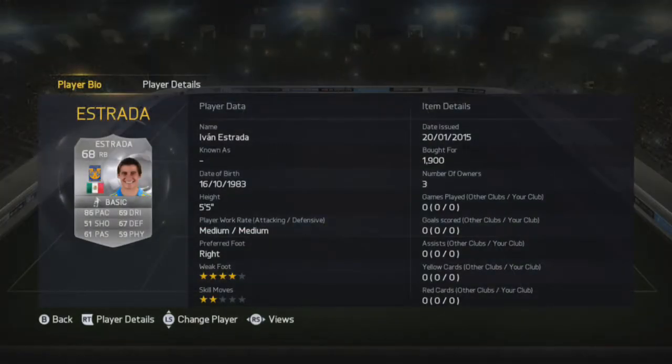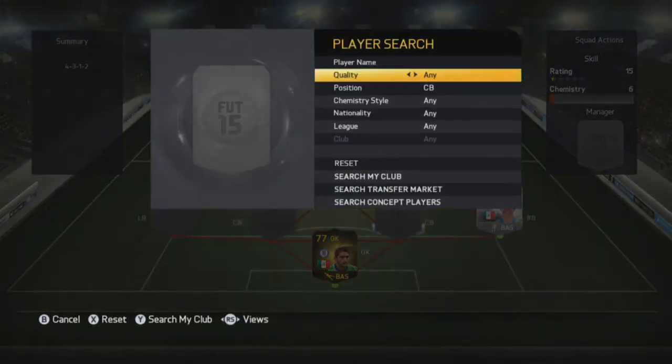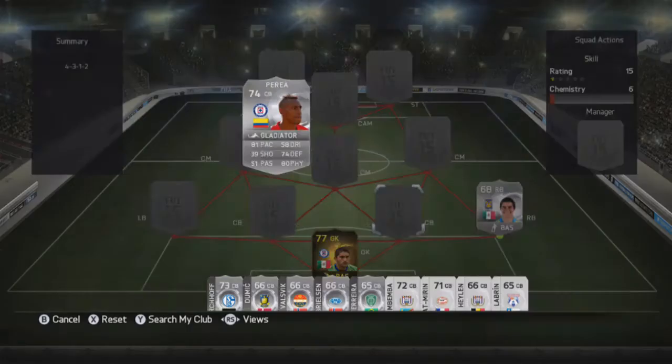At right back we're going to be going with Estrada. He's got 86 pace and 2 star skill moves so that's not really very good, but he's got 67 defending which isn't too bad for a right back. Medium-medium work rates is also pretty nice.